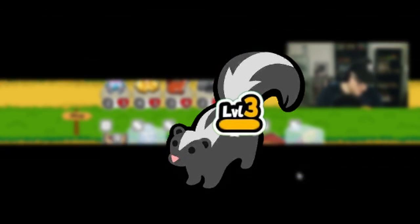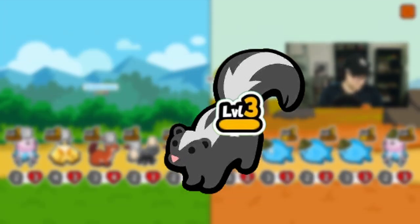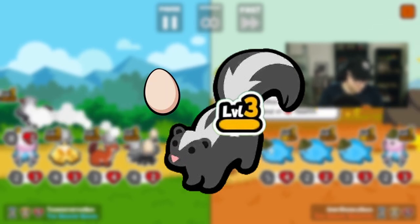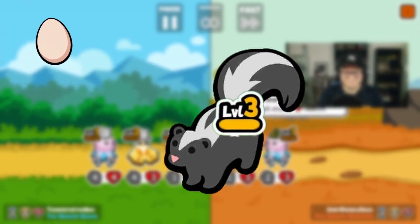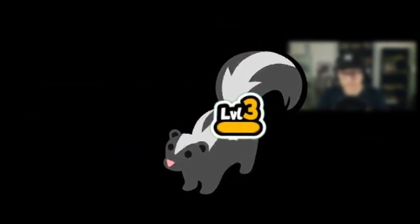Once the skunk is level 3, it's going to reduce the highest HP opponent's pet down to 1. Second, slap an egg held food on it. The egg is going to be used when your skunk battles an opponent's pet, dealing 2 damage, instantly killing it. And that's how it's done baby.